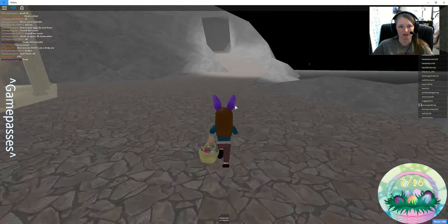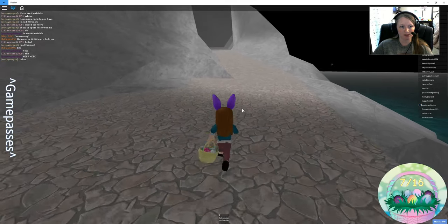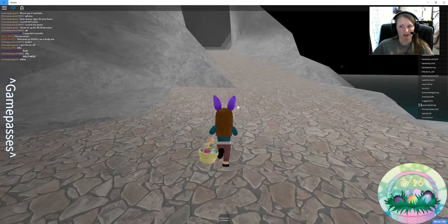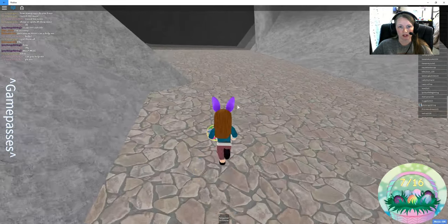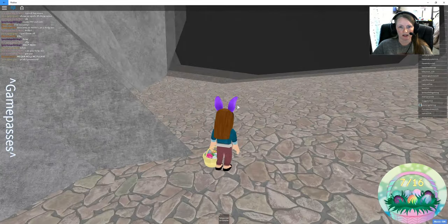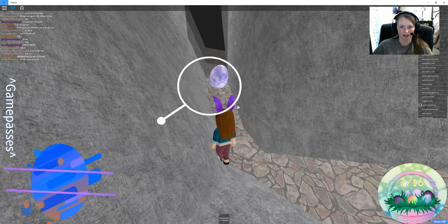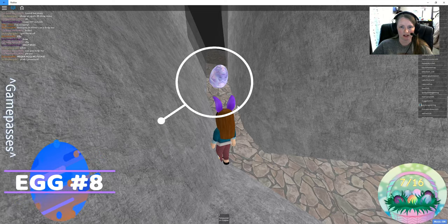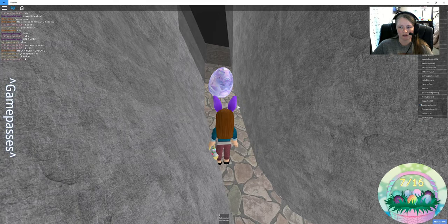Let's go up here to the cave and see if there's one still up here. They had moved it from right in front of the cave and moved it to this little hidden area. Oh, it's pretty too — that would be my perfect colors. Egg number eight.